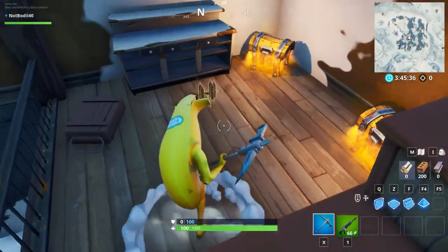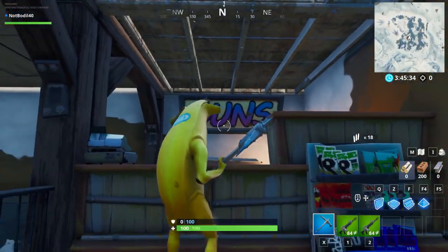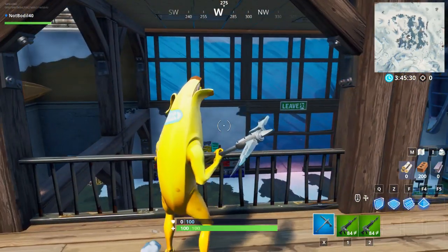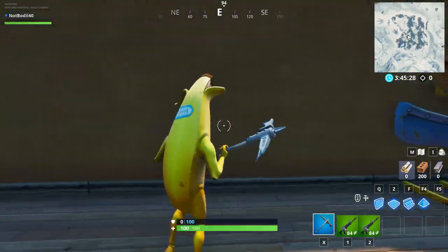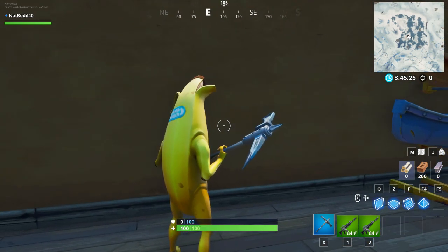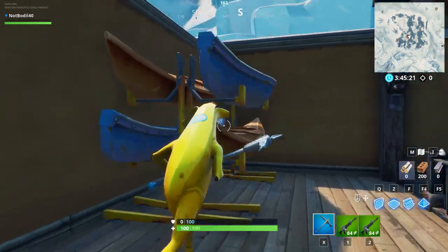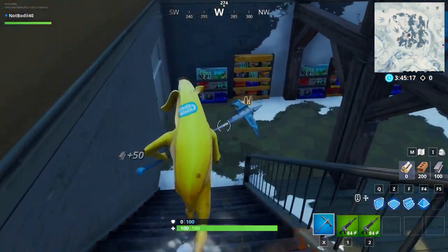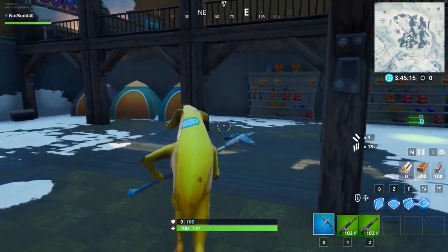Something you can use for reference is this guns sign — it's gonna be on the wall, so it's the second floor of this building. What you gotta do is come over here and have the right pickaxe equipped — the Scarlet Scythe Pickaxe — and smash the blue canoe just like this. Smash it and it's gonna have the Fortbyte you're looking for inside of it.